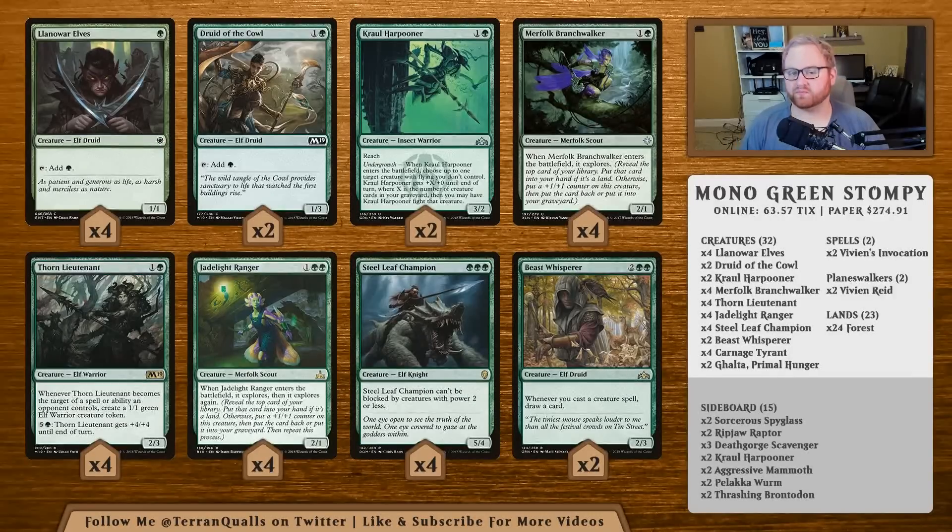Jadelight Ranger does the same thing as Branchwalker but can be a 4/3 on turn two, which is quite good. Steel Leaf Champion is a 3-mana 5/4 that can't be blocked by power 2 or less, giving it extra value getting under those mana tappers in a mirror matchup or against Izzet Drakes. Beast Whisperer tops out our 4-mana slot at 2/3 — whenever we cast a creature spell, we draw a card. Since aggro lists run out of cards quickly, Beast Whisperer gives a lot of leeway in the mid to late game if the opponent doesn't deal with it.